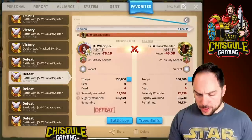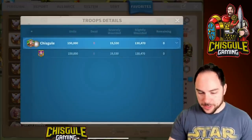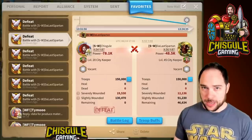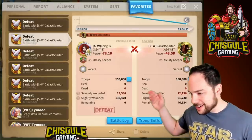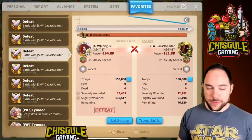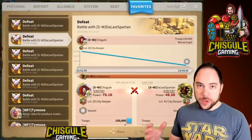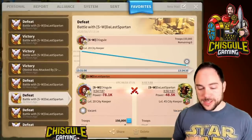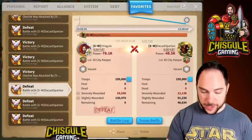We also switched it up to T4, and I think this is the point at which we did that. We can go and look at the troops here — now we have T4. Spartan has T4 in this report; the other ones he had T5. You can see there's very little variability between what happened with T4 troops and T5 troops. I had 19,530 get severely wounded with T4s, which is only slightly more than with T5s. It's kind of remarkable how similar these reports actually were in terms of the ratio of troops that went to severely wounded.